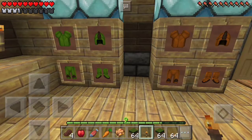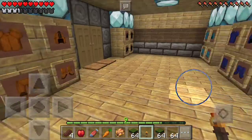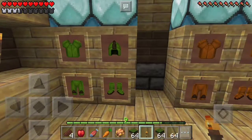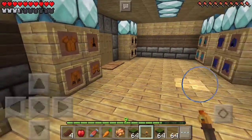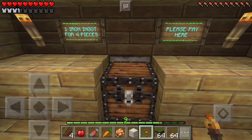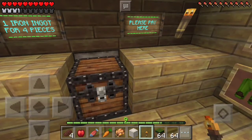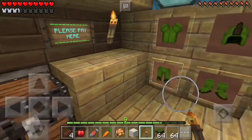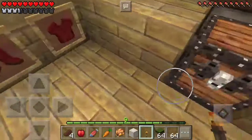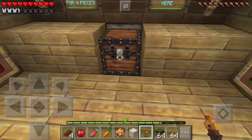A lot of work went into this. This is kind of one of our players — this is his brainchild. The way that it works is you come in and make a payment. This is connected to a hopper and it goes into a trap chest, and the money ends up somewhere else, which is kind of cool. The money is not going to get robbed.